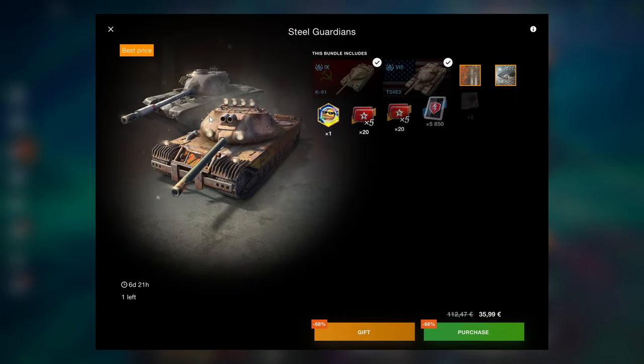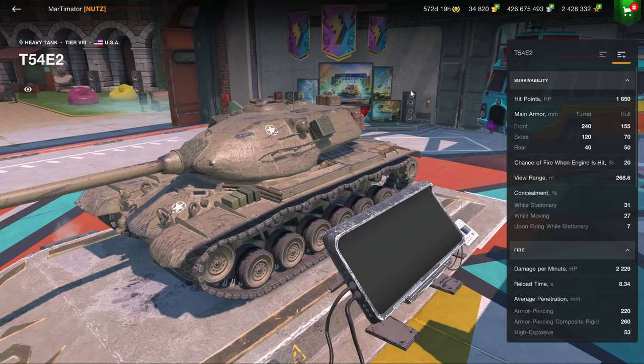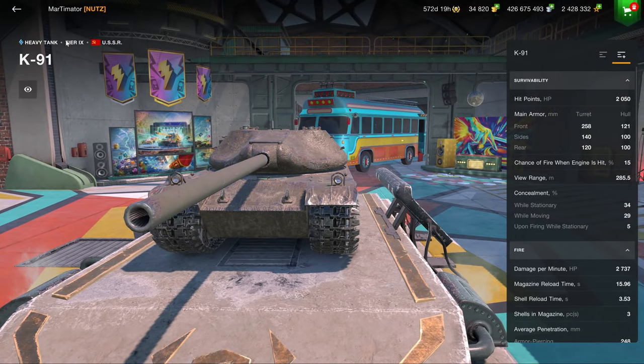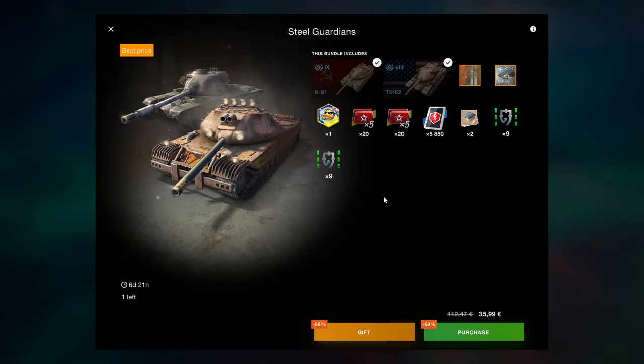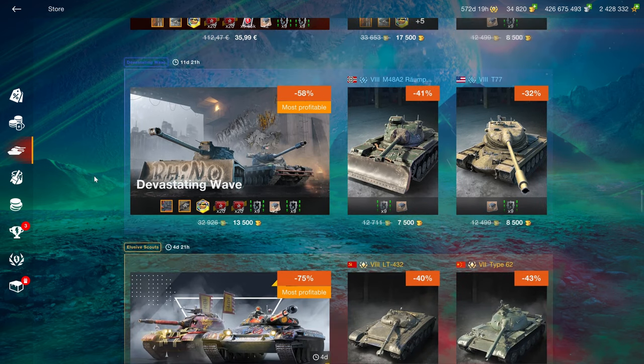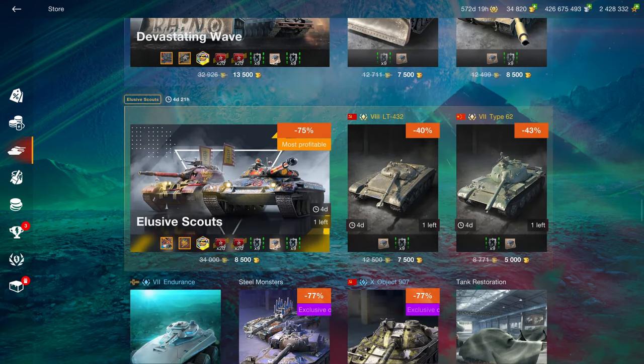The Steel Guardians bundle is still here. It's a good enough bundle — it would be nice if it were cheaper, but the T42 is one of the best tier 8s in the game, and the Kennedy one is also a very solid tier 9. The contents are really good, so I can highly recommend it. Just consider whether the price is worth it for you. The T42 is a perfect all-round vehicle that can do just about anything, and the Kennedy one is a solid autoloader that will also earn you a lot of credits.